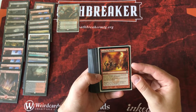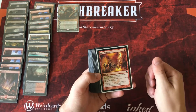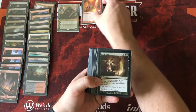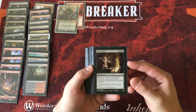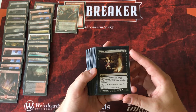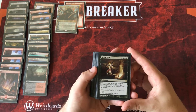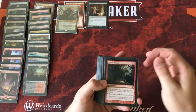Kuldotha Rebirth puts three 1/1 red goblin creature tokens onto the battlefield. If you recall, his plus one ability puts a 1/1 colorless construct artifact creature onto the battlefield — we use this right after that, sacrificing that construct token to get three goblin creatures. This deck is going to be all about the aristocrat style strategy — creating tokens and having them die. One really strong payoff for that is Grave Pact, an enchantment for one triple black: whenever a creature we control is put into a graveyard from the battlefield, each other player sacrifices a creature. We're going to create tons of tokens, sacrifice them, and make sure our opponents never get to have creatures on the battlefield.